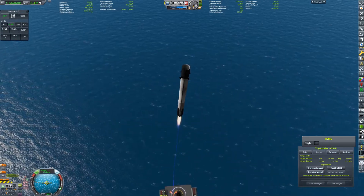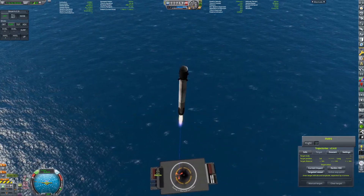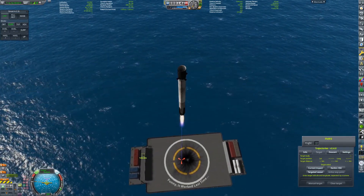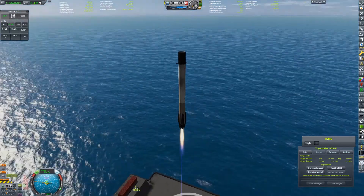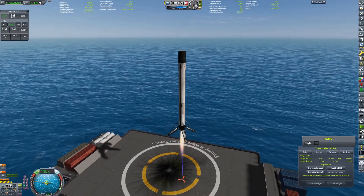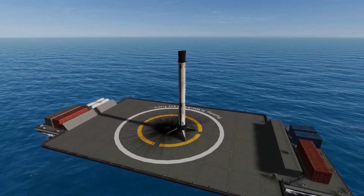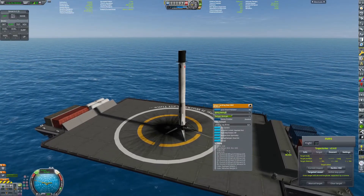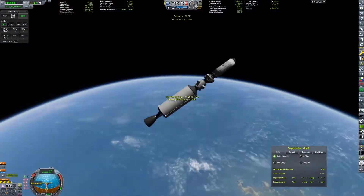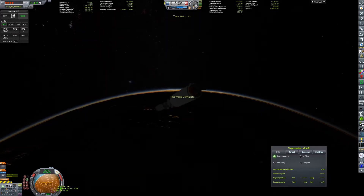We are now reusing the booster. Not a perfect hoverslam this time, but it was a very accurate landing — almost exactly in the middle of the drone ship. The drone ship is actually called 'Funny It Worked Last Time,' which is quite funny. Anyway, we've landed and can now move back to the main mission, which is docking this module with the space station.